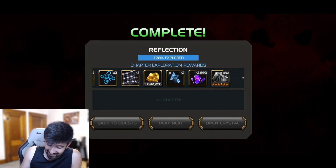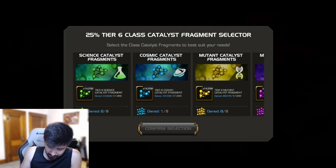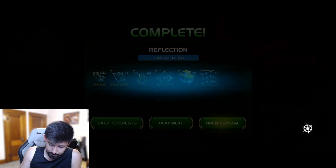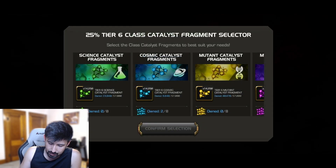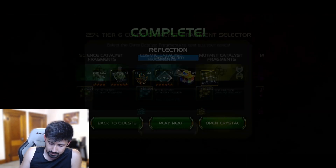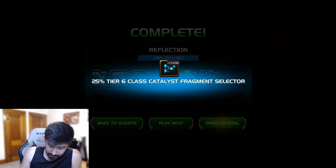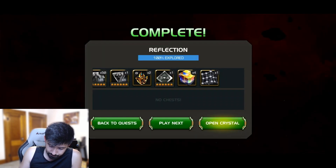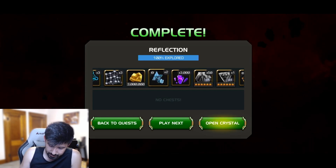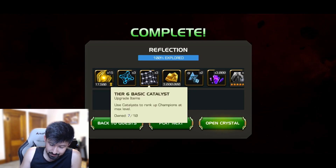There's a juicy reward — three of each. That's kind of crazy. Generic six-star awakening gem. I'm gonna use the fragment selectors on cosmic, just because it's the closest thing to my next rank two-to-three, and you need three to get a rank five. So we're just gonna use it on that. I don't think I have any from another one anyway. We got three of each of these, so I have seven of each now.